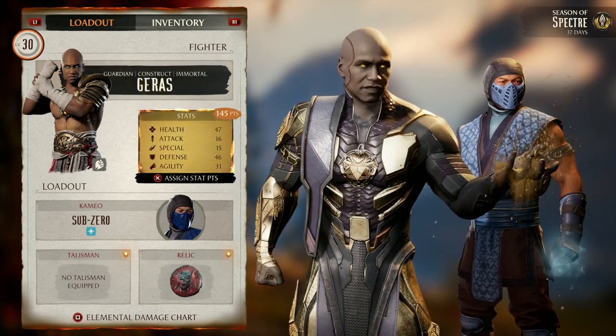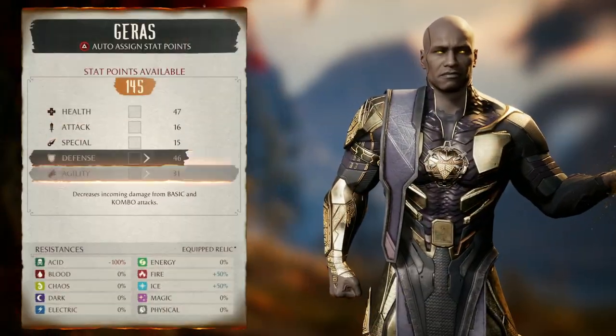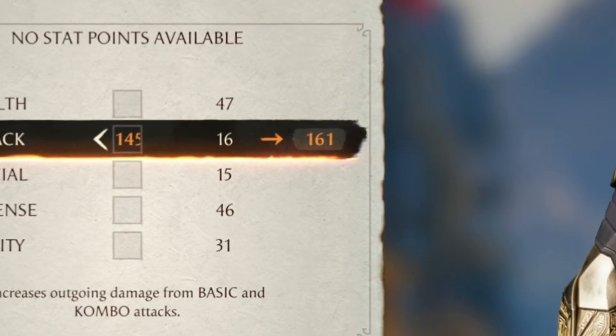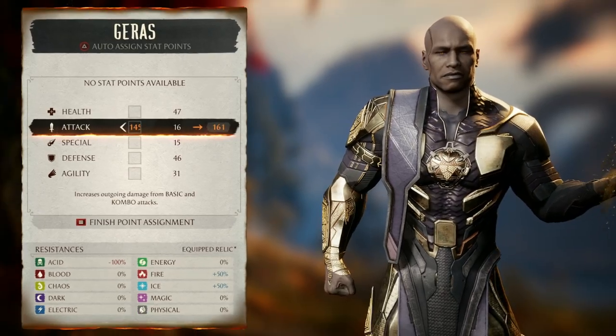Go to your character and you'll see here on our stat page we can actually reassign all of our stats. You're going to want to put all of them into Attack — trust me on this one, just put them all into Attack. Oh my gosh, 160 Attack, this is insane! Press start to save it.